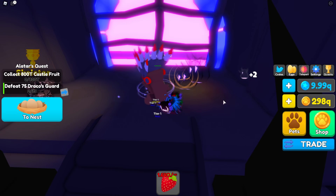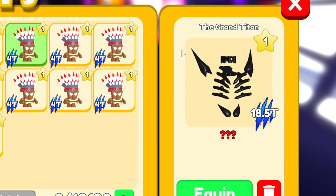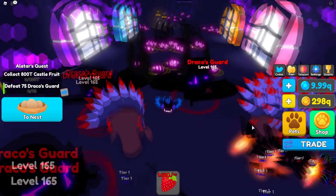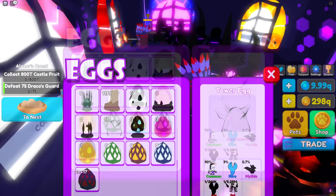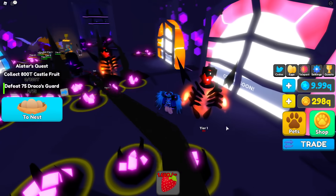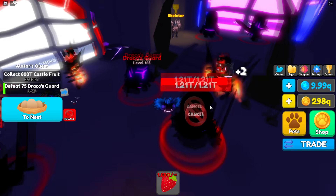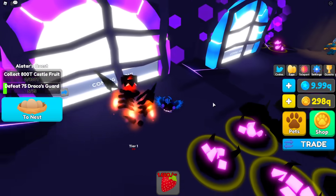We're gonna equip the Tiki Boss — it does one trillion damage and we can easily one-shot the guard which has one trillion health. And this is the other secret pet in the game guys: the Grand Titan. This is the rarest pet in the game — it's a one in 5.28 million chance of getting, so it is pretty rare. I can probably assume not even a hundred people will end up getting this pet. It does 18 trillion damage so you can literally just one-shot any pet in this area, which is super cool.